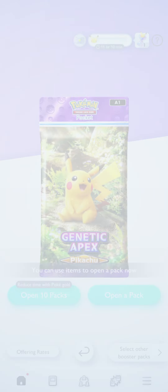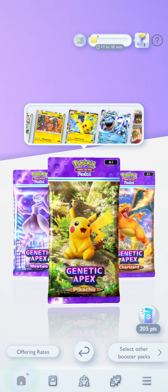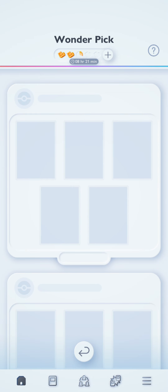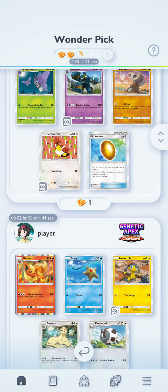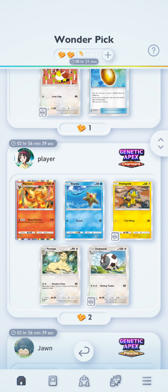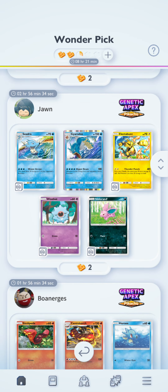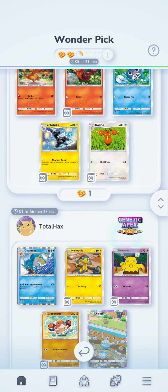You can see we got to level nine so far with our packs. We also have a Wonder Pick - we have two to use. A Flareon could be cool, the Electabuzz is nice. Oh, a second Gyarados could actually be pretty good. Let's see if we can pull this one. It's also kind of nice to save sometimes.